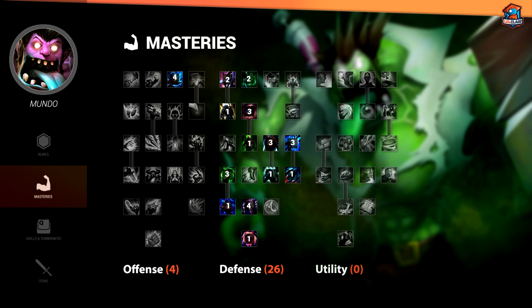For masteries for Mundo, I go with 4, 26, and 0. The reason is he doesn't really benefit from getting the points in AD or AP in the offensive tree, so I'd rather just put all the points I can in the defensive tree and get the most out of it.